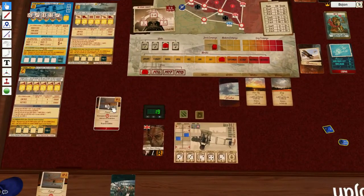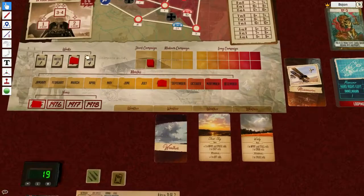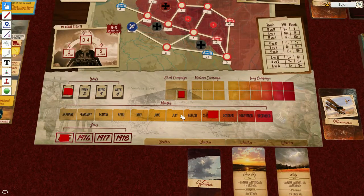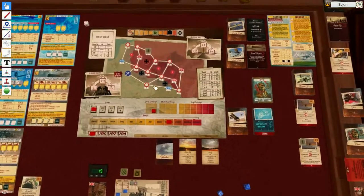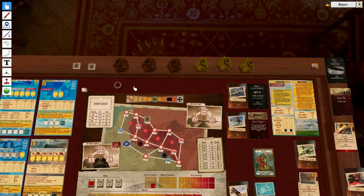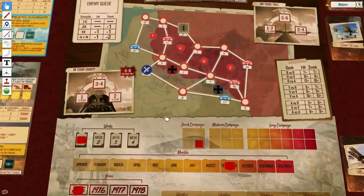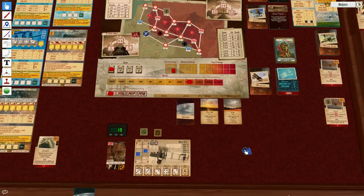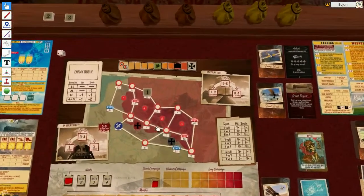I still need to roll on the wound chart — let's hope for the best. I got 13 — nothing happens. Lucky. But the heavily damaged airplane means I skip a d6 weeks. This is plus two more experience for me. I roll and get four weeks — that ends my campaign since I'll go into next month which is the last month. I spend a card to remove some tokens from the map. For air superiority with minus two to the roll I got 13, minus two is 11, so I pass.